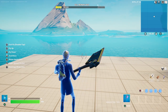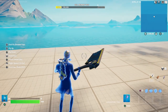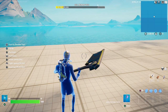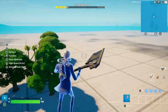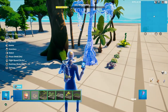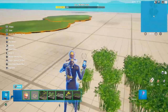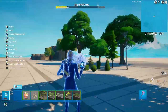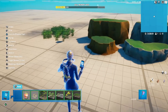Hey guys, it's Jake, back with another video. My PlayStation is a little loud today. This is the first gaming video on my main channel, and I'm going to show you how to make a pretty good forest in creative 1.0. Since I play on PlayStation and don't have a PC for creative 2.0, this is for people that play on console — it's still possible to make good things.